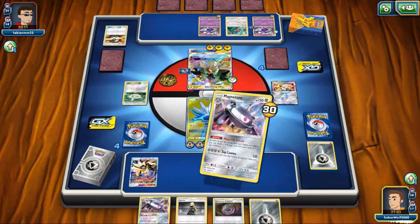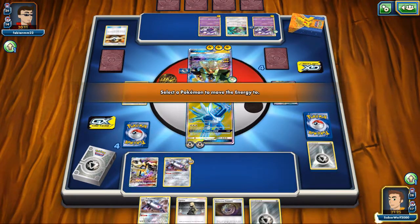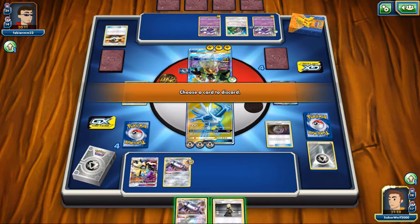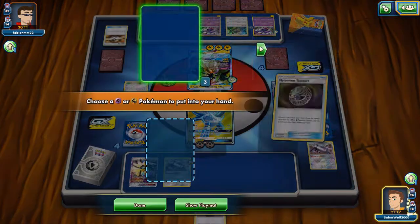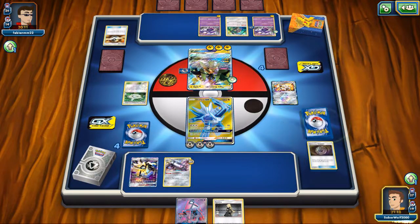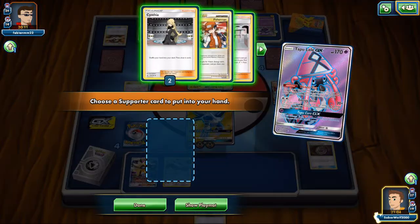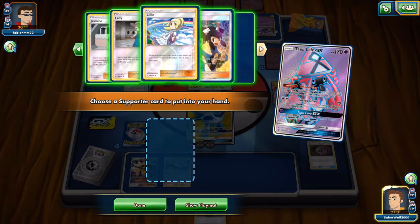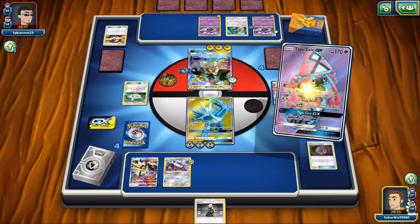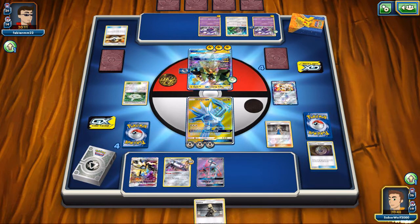Let's play down Solgaleo. I can actually retreat and attack — attach the energies on Necrozma and try to take care of him. But I'm going to go with the Alga anyway to get the GX attack off while we can and get a major advantage. I discard Magnezone with Mysterious Treasure to grab Tapu Lele. I do have Cynthia, but I'm going to get Lady to get four Metal Energies guaranteed — that's exactly what I need to make sure I get the KO.